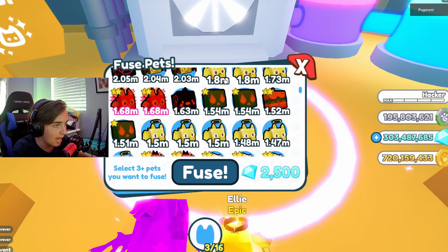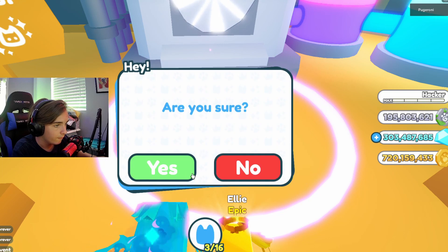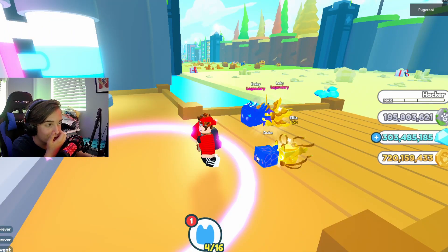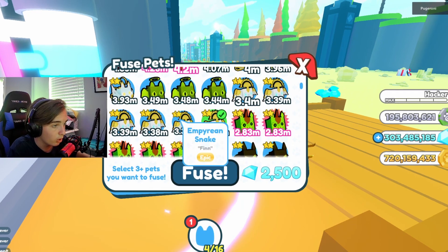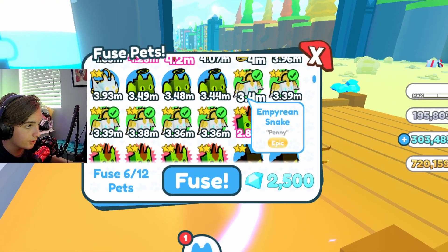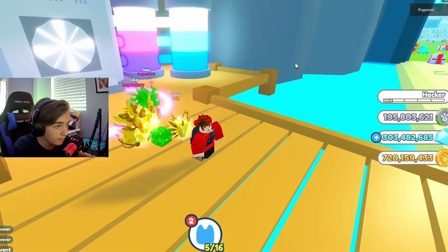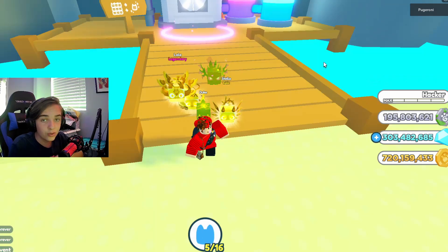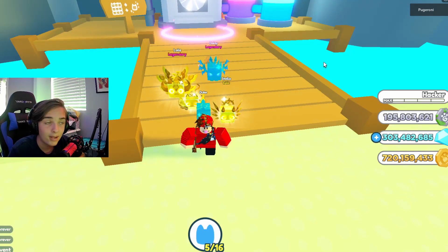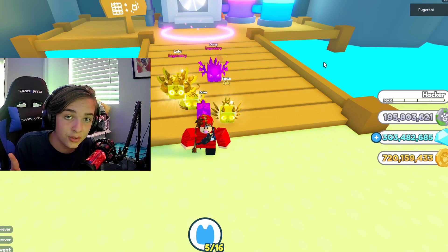Let's try to fuse some cats and dogs: one, two, three, one, two, three — fuse. Got a rainbow chicken, that's fine. Let's try six snakes and two foxes: one, two, three, four, five, six, and two foxes. I think I just got a golden stallion from that. Really, you can add whatever empyrean pets you want.